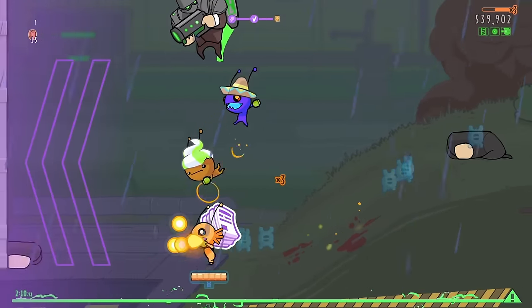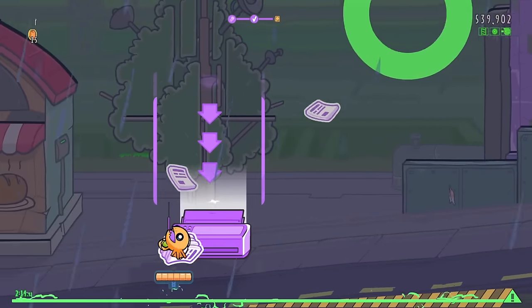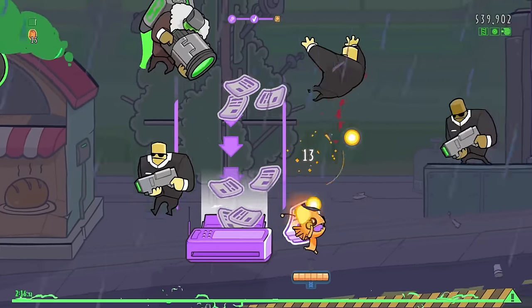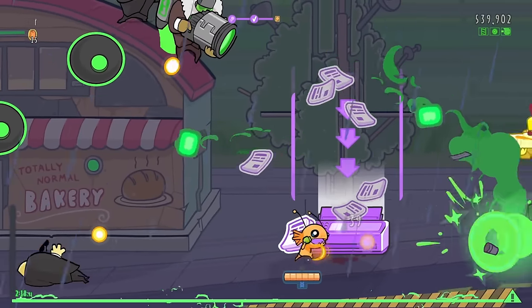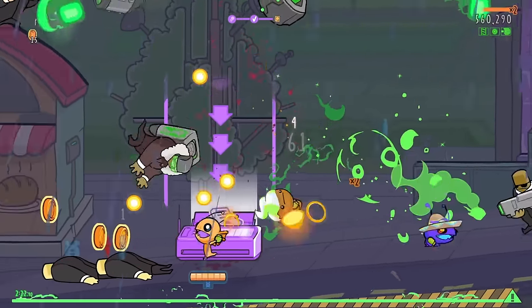If my charge shot was like a big AoE or something. I guess that's what my grenade is. I just can never seem to hit with a grenade. Every time I fire it off, it just ends up going elsewhere. I don't even see it go off half the time.